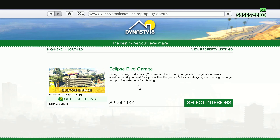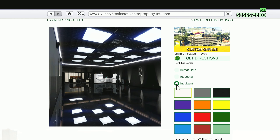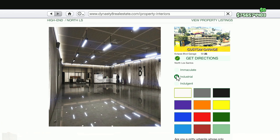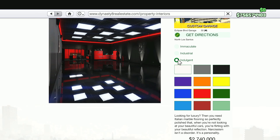You can customize the interiors, which is very nice. There are only like three options, but still it's better than an apartment garage. You have the immaculate option there, which is very similar to it, plus two other options, which is nice, and you can change the lighting color. It just has a little bit of personality for your garage, which we do always appreciate, and it looks a bit different.